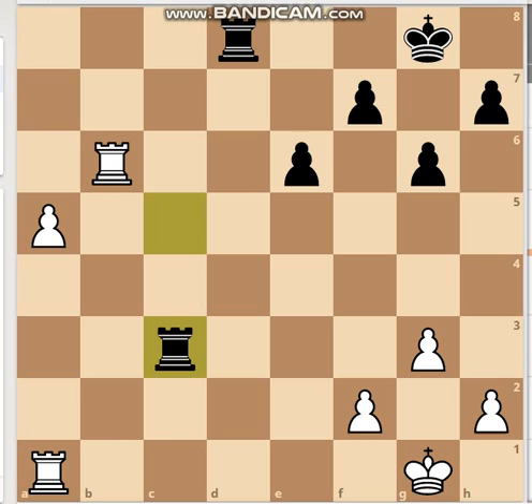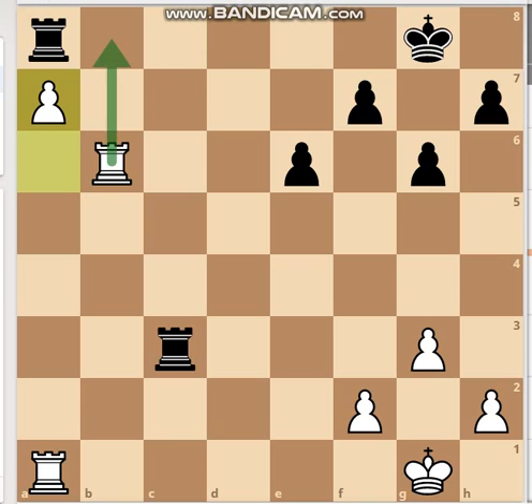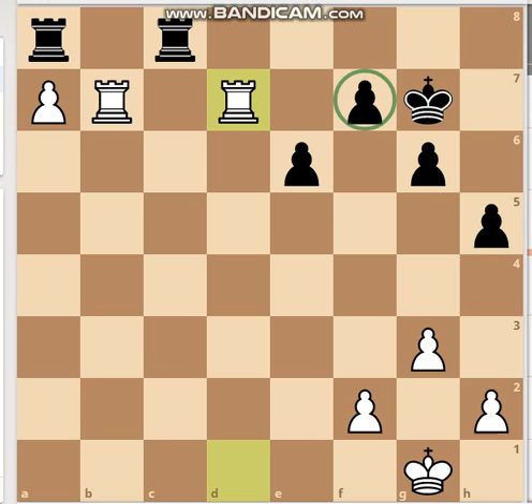Players at the top grandmaster level are very calculative, so they know these kinds of positions well. White is clearly better here, with the threat of rook b8 putting pressure on the pawn and taking advantage of the seventh rank.